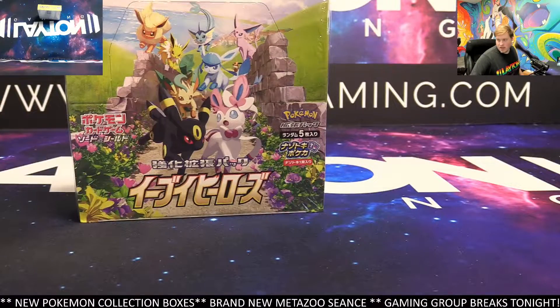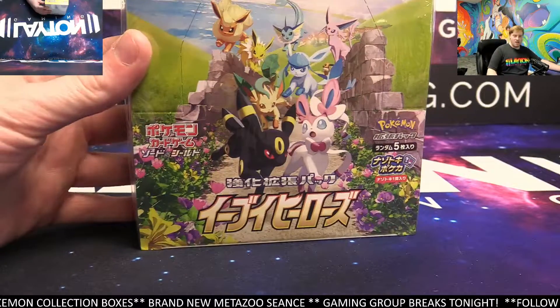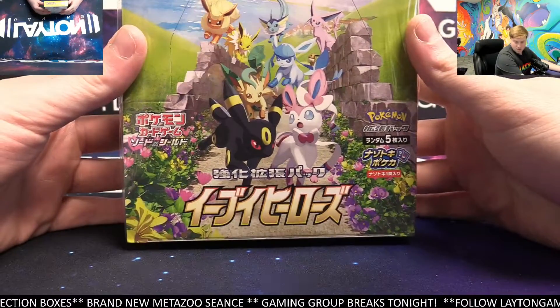How's it going everyone? Caleb here with Layton Gaming. Next tonight, Logan S — one EV Heroes Japanese Print Booster Box. Good luck man, chasing after the Umbreon VMAX Alt Art. Let's do it.